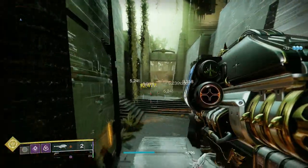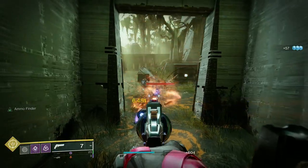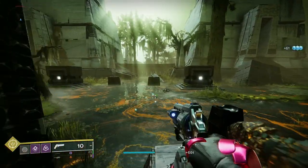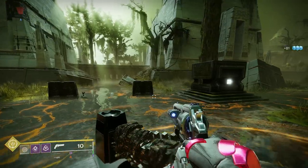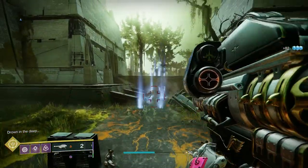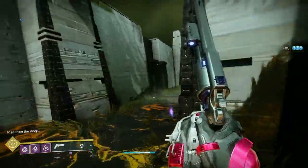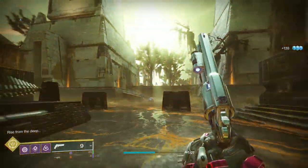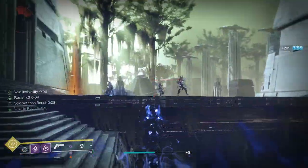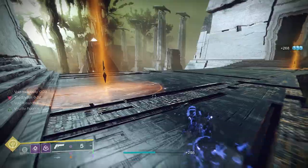Once it moves again, watch out for the Screebs and there's always a sniper at this area. If you've got a more ranged weapon like a scout rifle or pulse rifle you definitely won't have a problem with that sniper. Then it's the same routine: take out the Ogre, switch to the weapon with Osmosis, throw a grenade to make it void, and get volatile rounds because I've got Alden Ordinance and volatile flow.